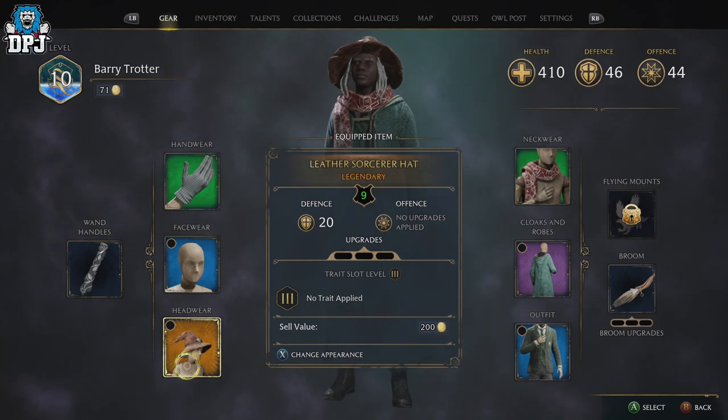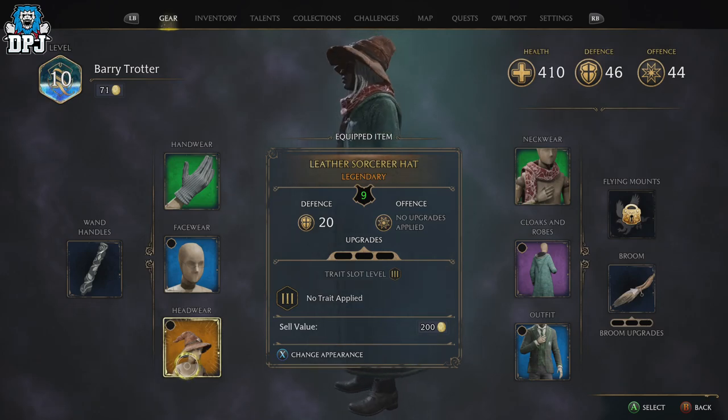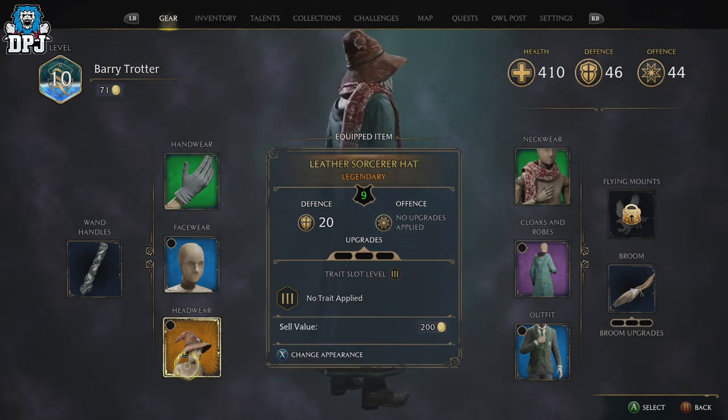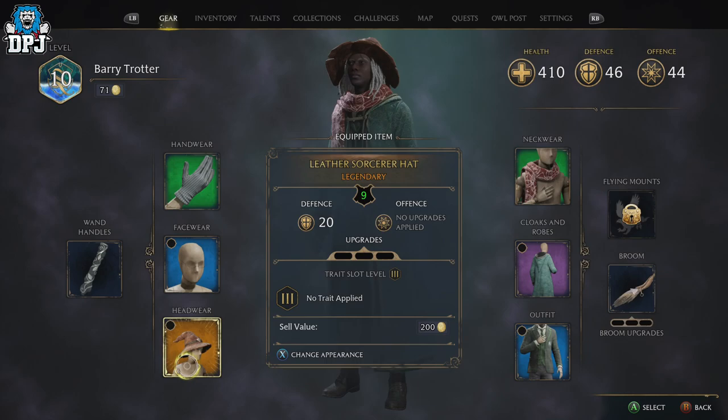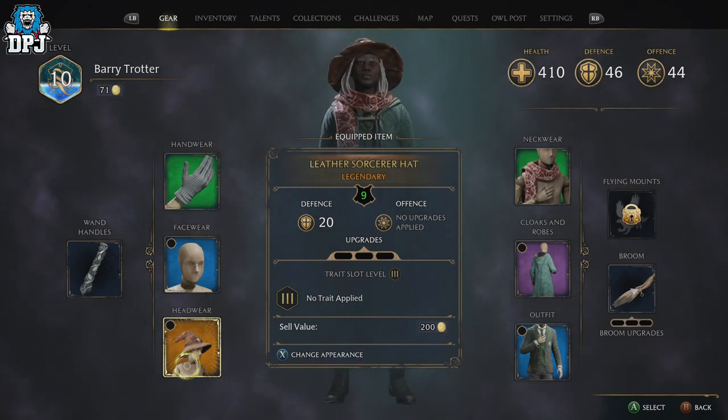I found my first legendary item hiding in a chest and it is absolutely amazing. It's called the Leather Sorcerer Hat and it's one you don't want to miss. Today I will explain all.